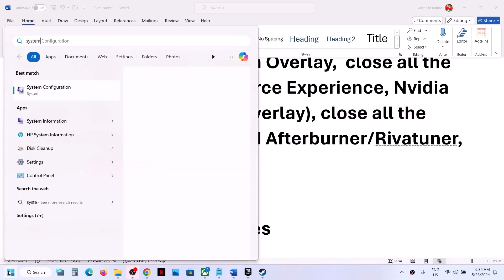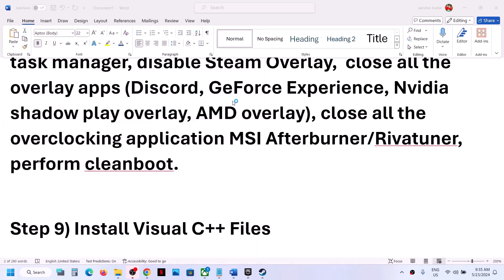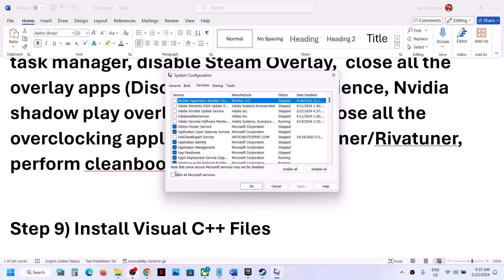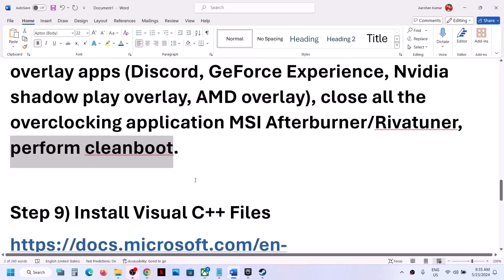Next, perform a clean boot. Type System Configuration in the Windows search box and click on it. Go to the Services tab, put a check on 'Hide all Microsoft services,' then click Disable All. Click Apply, then OK. You will see a restart option — restart your computer and then launch the game.